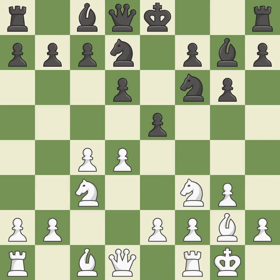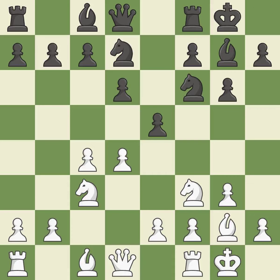Castling gets the king to a safer square out of the center of the board, while also developing a rook. Castling kingside tends to be safer because the king is further from the center. Castling to the same side of the board as the opponent tends to lead to less sharp positions compared with opposite side castling.